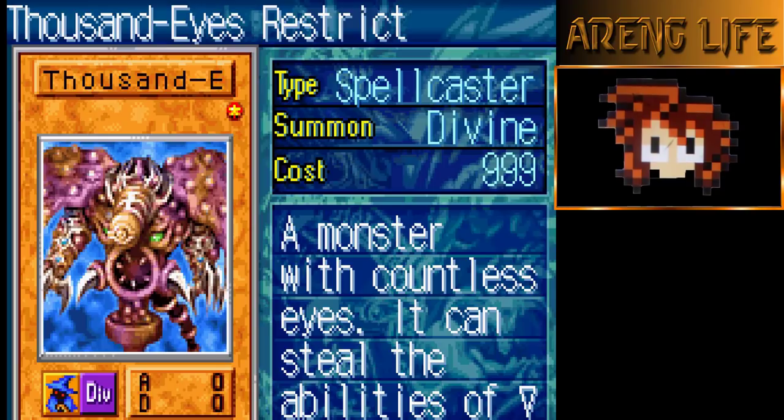Torrential Tribute is limited to one — a really amazing card, probably the third best card in the game. We have Thousand Eyes Restrict, a 999-cost card. You summon him, he basically activates Change of Heart — you steal your opponent's monster and power that monster up by 1000 attack. It's just a Change of Heart that adds 1000 attack, which can be really really busted. Remember, gods are immune to everything in this game.